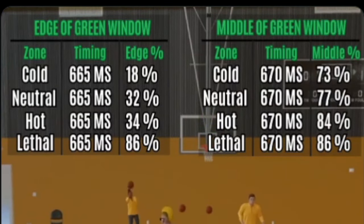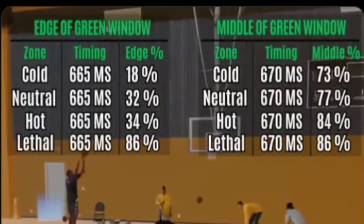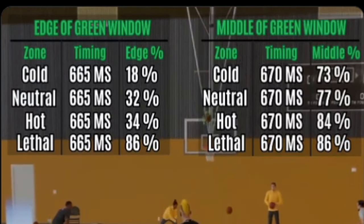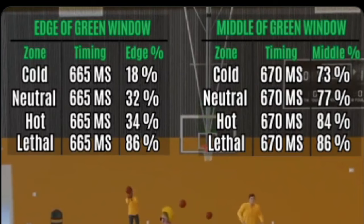Hot zones are very important — you have to get them. Now here are the visual cues explained by Mike Wang. I personally use Release, but you can hear what he says. None of this truly matters because there's so much latency, but you have to let the shot go before the cue of whichever one you use — it's kind of crazy.